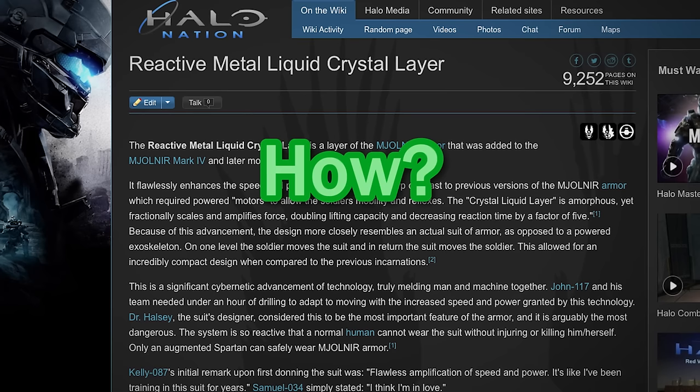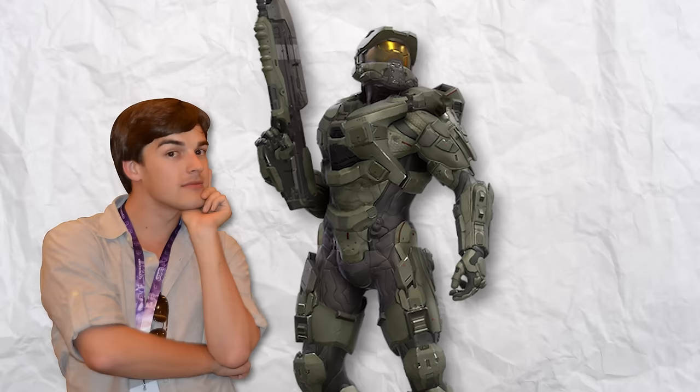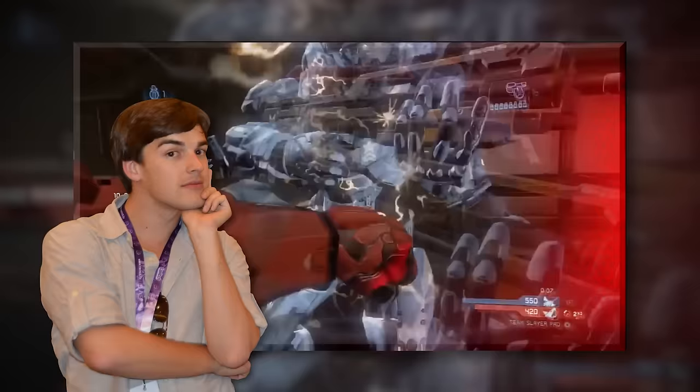How it does this, and what exactly it is, is a theory for another day, since, let's be honest, it's pretty weird claims for a crystal. In short, on the surface, Chief's Mjolnir is like having a titanium tank strapped to his body. Why then would it have the fatal flaw of melee attacks?